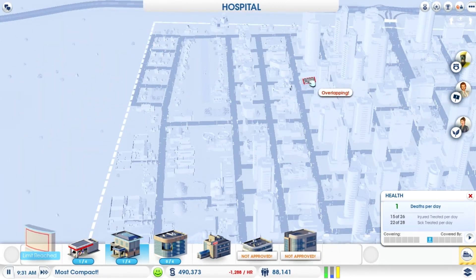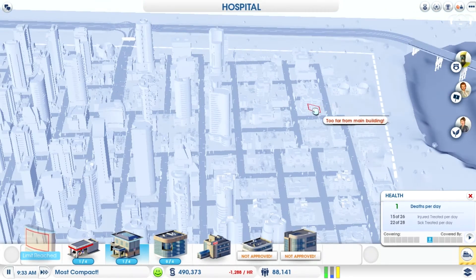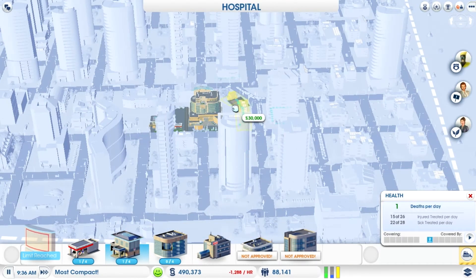I've already got one down, and as you can see you can't place them away from the hospital — you can't place them anywhere in the city. You have to place them near the hospital, on snap points. I'm not sure exactly how near, but they must be on those snap points.